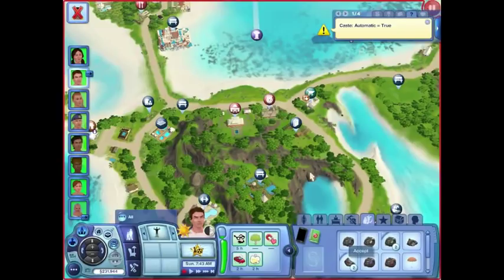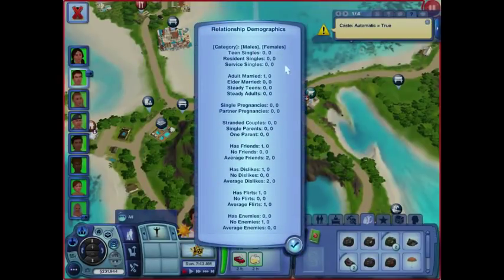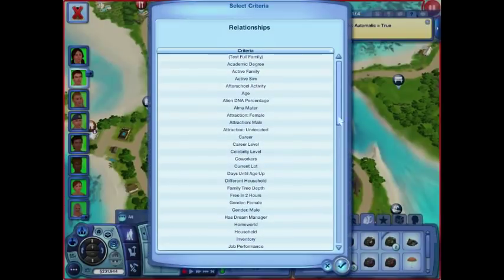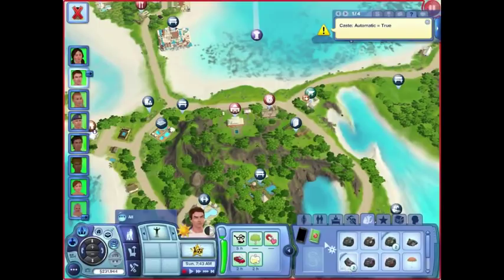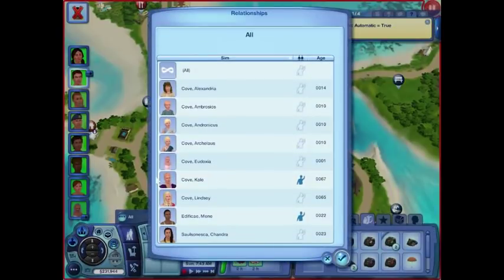Here's Kale Cove. Town family doesn't tell their relationship to each other — it's not like I clicked on individual sims. I think that was Kale Cove — our emperor dude. Let's go to town family, Cove. This is the emperor. Now he married Lindsay and therefore became an emperor — it's totally cheaty of me. He has no enemies, average dislikes. I thought he had more than two friends, so it would be kind of pathetic.